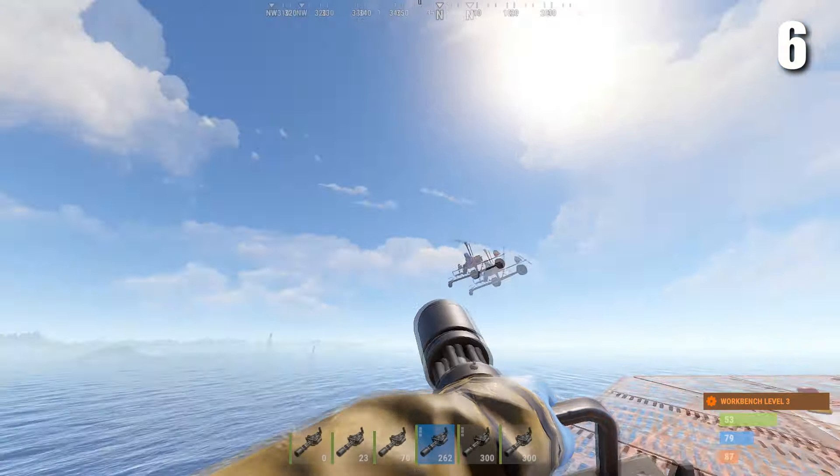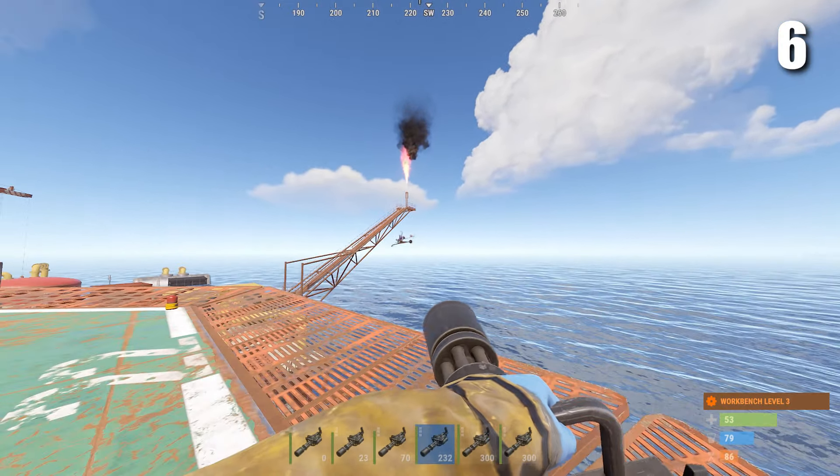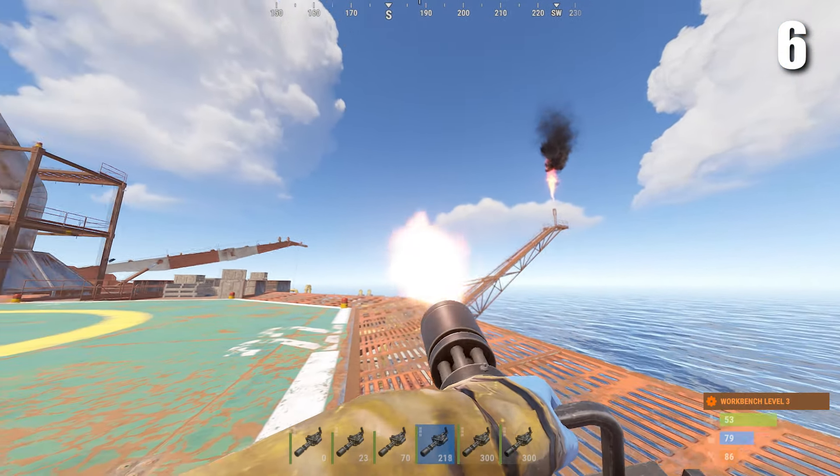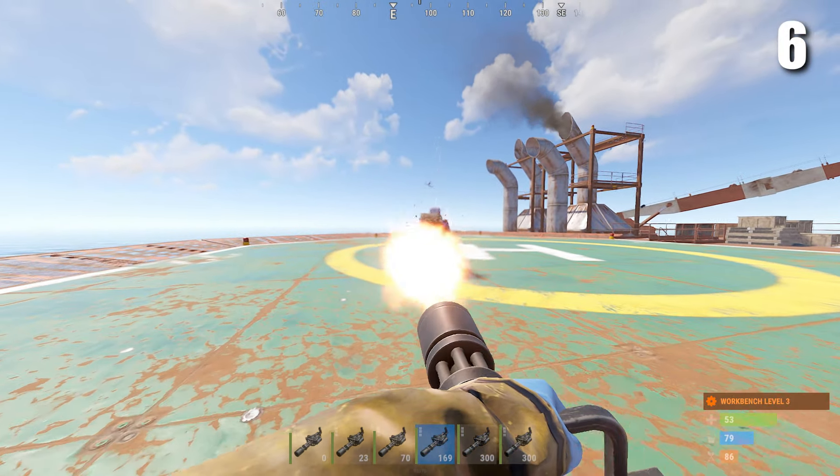The next weapon we have is the brand new minigun. This weapon is currently only on staging branch. As it is currently, I think this weapon is going to be pretty overpowered — it costs about the same as the handmade LMG to craft, but it shoots way quicker and it holds 300 bullets.